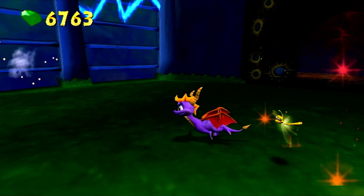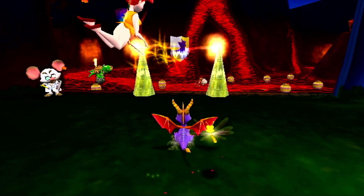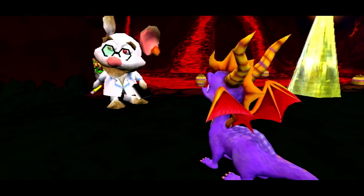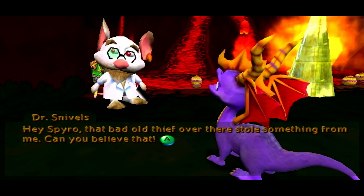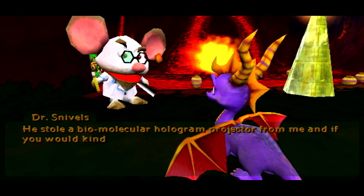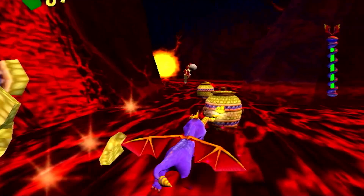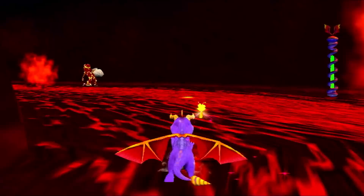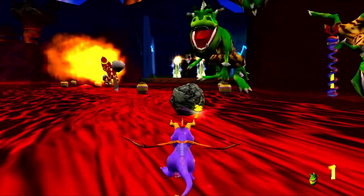I've got everything around here. There's a little hidey-hole here — just drawing me in. That bad old thief over there stole something from me. Can you believe that? He stole a biomolecular hologram projector from me, and if you would kindly retrieve it, I will reward you graciously. We need to get this power-up and give this guy a chase. Don't ask me how he's able to hot-foot it on the lava without renewing his invincibility — I guess he just has really sturdy shoes. We can take all three of these out by just charging into them.